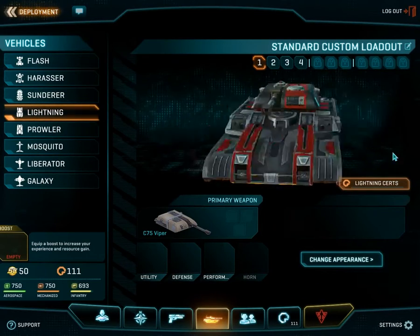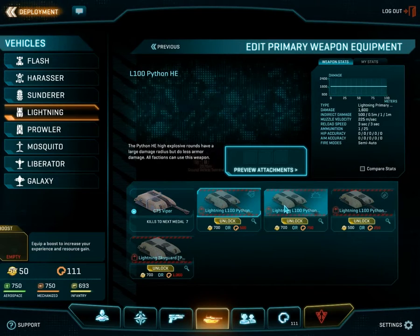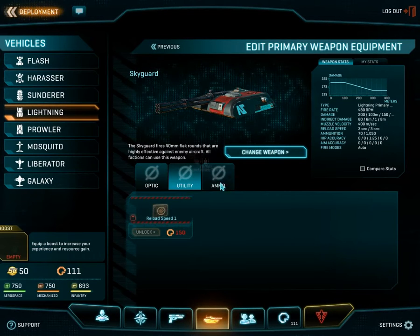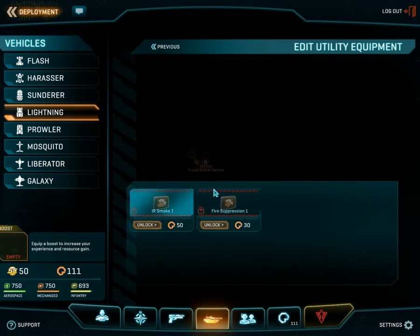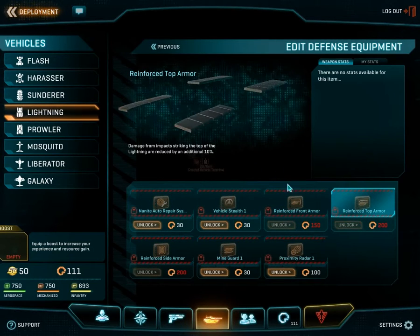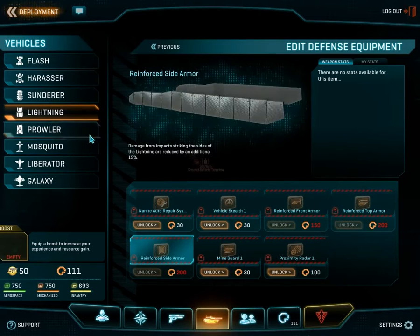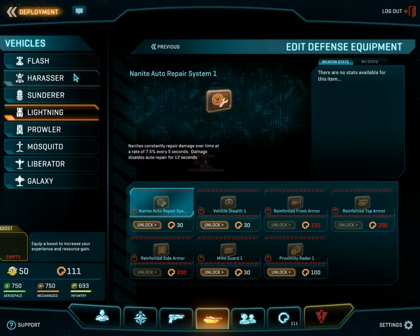Then of course you have the Lightning tank — this is the standard tank that all factions have. Again, you can change which type of cannon you want on top, and there are different attachments for each barrel. Utilities include smoke and fire suppression. Defense systems include reinforced top armor, reinforced front armor, reinforced side armor, mine guards, proximity radars, and an auto repair system.